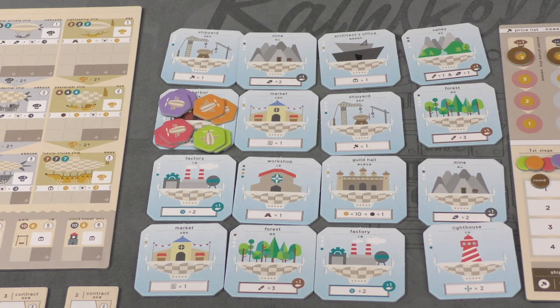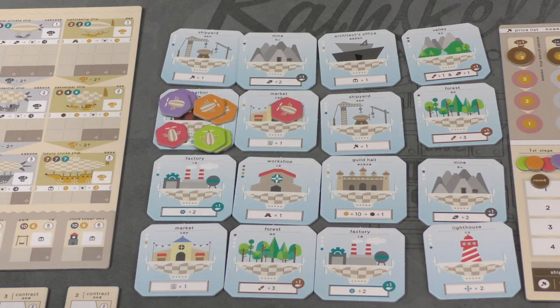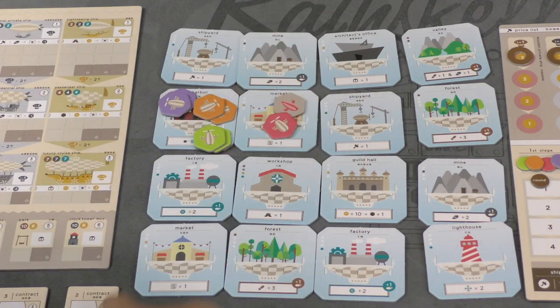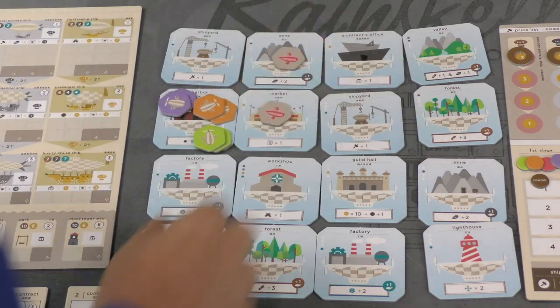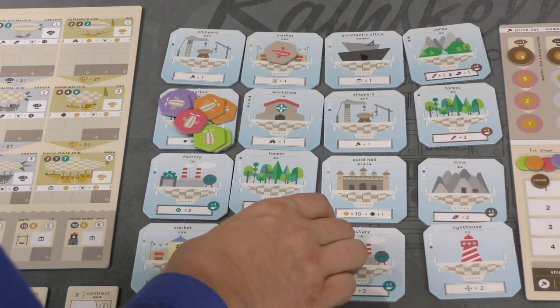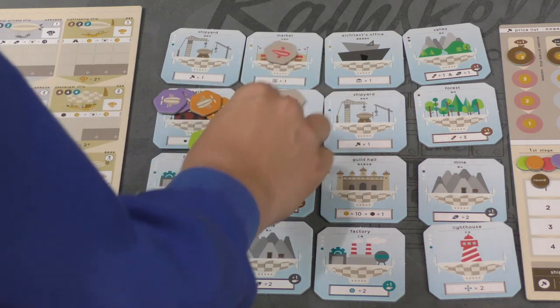On a player's turn, they're going to move their ships. Each ship can move one space and take the action of that space, then you flip the ship over to show that you've used it. You cannot use the same space twice, although if you move into a space with your own ship, you can move again. Also, a player can pay one steam before they move and shift a row or column, taking one tile and pushing it that way — so if I wanted to get to the workshop, I could do so.